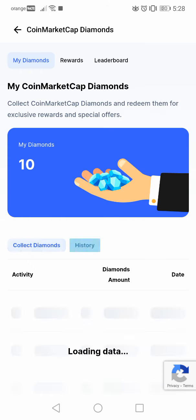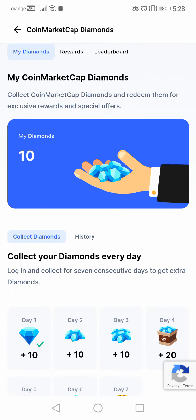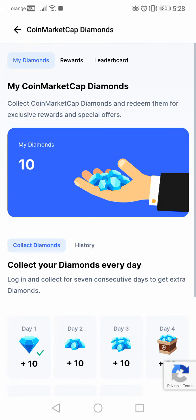Here is my history — today I claimed the first one, 10 diamonds. Here you can see your history, and if you want to claim your rewards with your diamonds you have to go to rewards at the top of the screen.